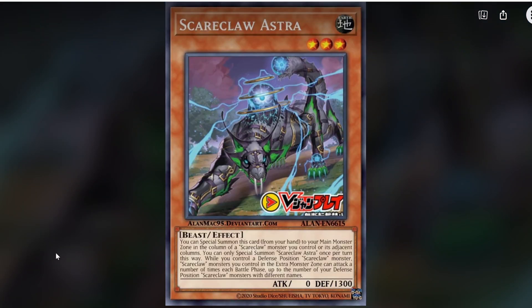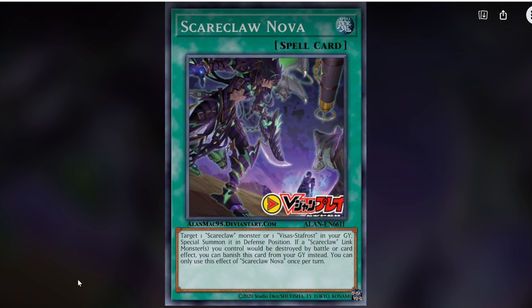Scareclaw Astra: you can only special summon this card from the hand to the main monster zone or an adjacent column to a Scareclaw card. While you control a defense position monster, Scareclaw monsters in the extra monster zone can attack a number of times each battle phase up to the number of your defense position Scareclaw monsters with different names. Scareclaw Nova targets one Scareclaw monster or one Visas Staphrost in your graveyard and special summons it in defense. If a Scareclaw link monster you control would be destroyed by battle or card effects, you can banish this card from the graveyard instead — definitely has some Evil Eye vibes.